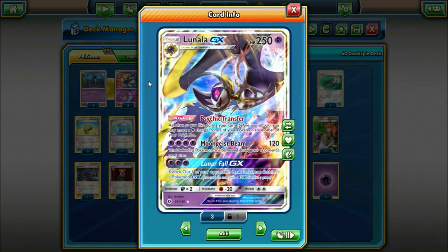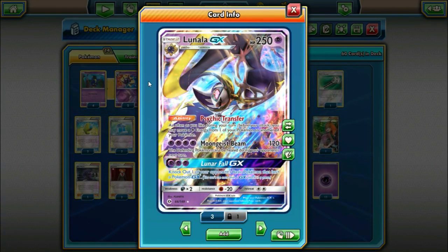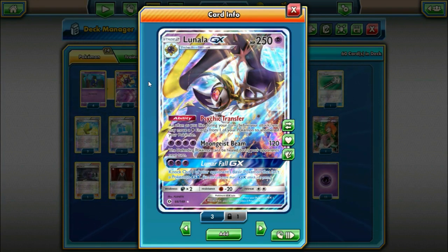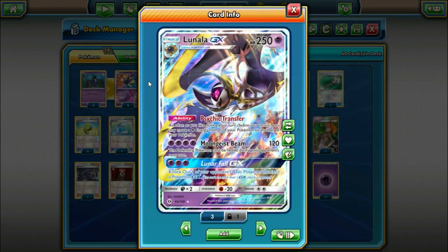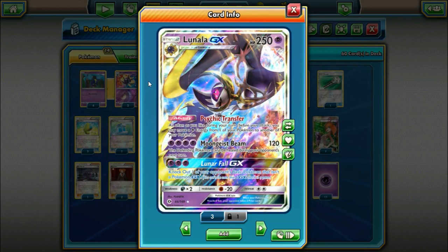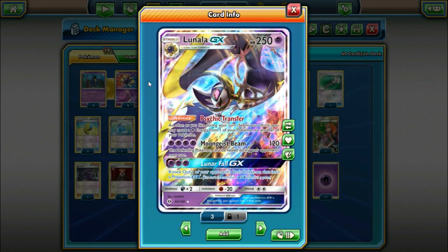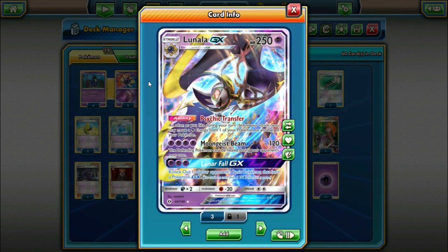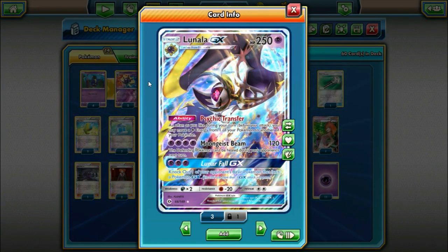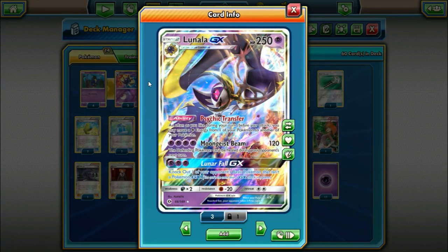Lunala GX has the ability Psychic Transfer — as often as you like during your turn before you attack, you may move a Psychic Energy from one of your Pokemon to another. This is very similar to abilities we've seen with Aromatisse, Klingklang, and my personal favorite Hydreigon. So we can move our energy around to our different attackers. We also play Max Potion — if one of our Pokemon gets damaged, we move some energy off, Max Potion, then move the energy back.